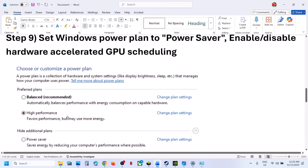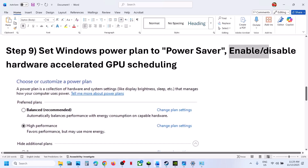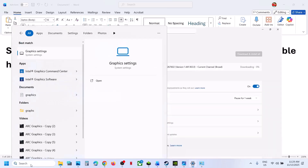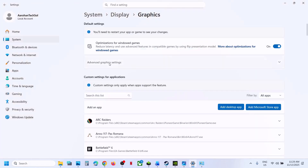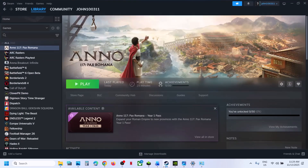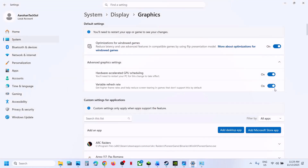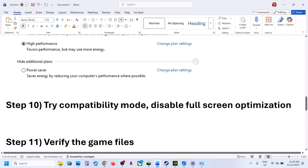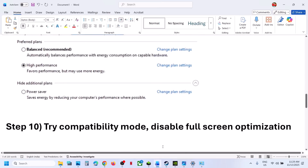If still not working, enable or disable Hardware Accelerated GPU Scheduling. Type in Graphics Settings in the Windows search box, click on Graphics Settings, go to Advanced Graphics Settings. If Hardware Accelerated GPU Scheduling is off, turn it on, restart your computer, and check. If it is already on, turn it off, relaunch the game, and check.